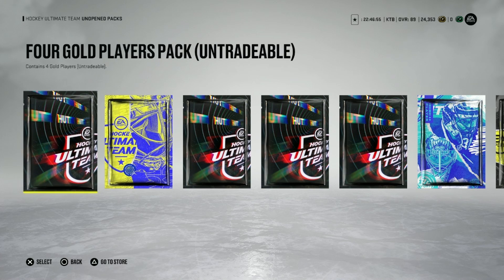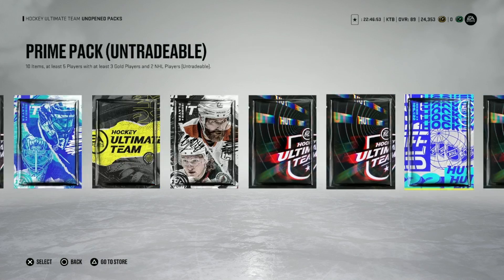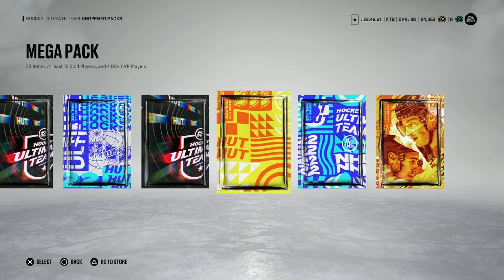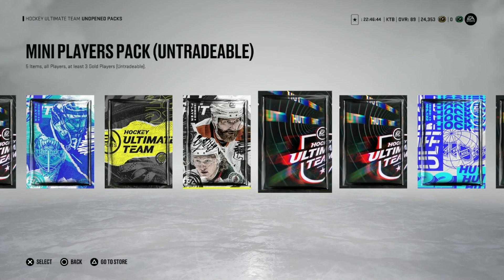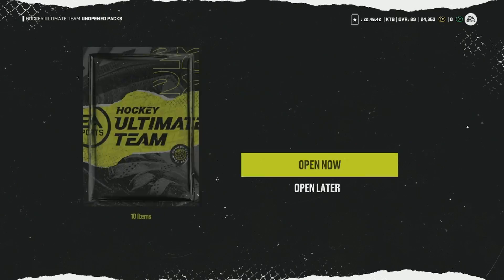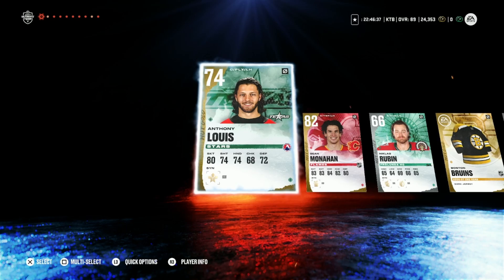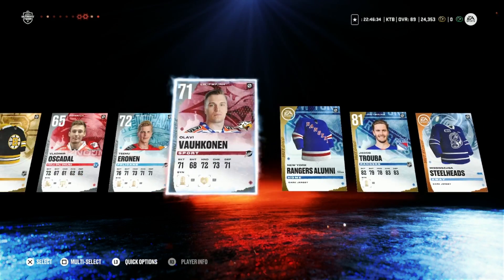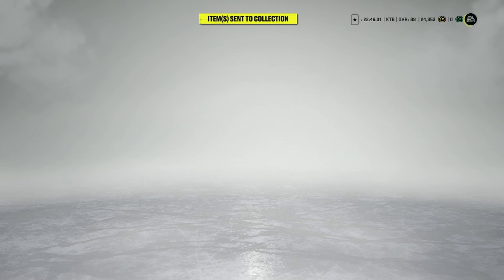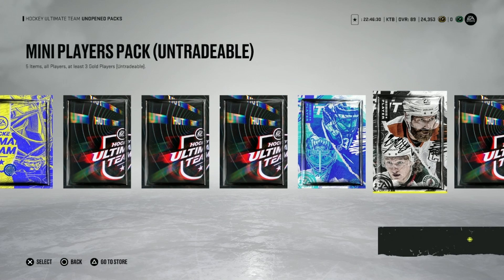Alright, so we've got a bunch of the re-roll packs from HUT Rush and then here at the end we have our squad battle rewards. We'll open those three last, but let's go ahead and get all these other ones out of the way. I'm going to do the base pack first. We've got a couple — 82 and 81. Jacob Truba and the other player, didn't even really pay attention.